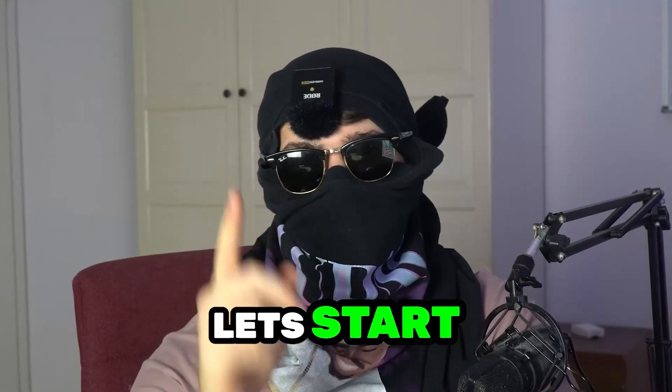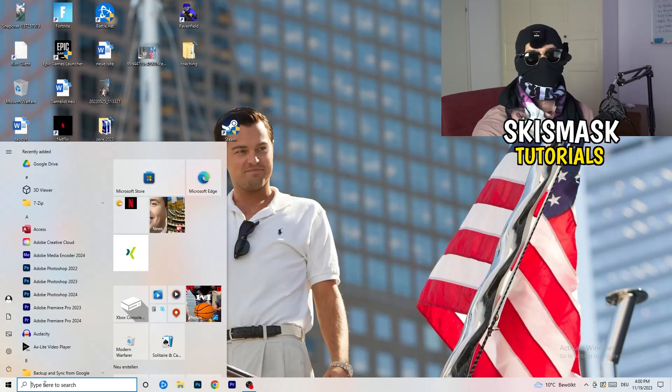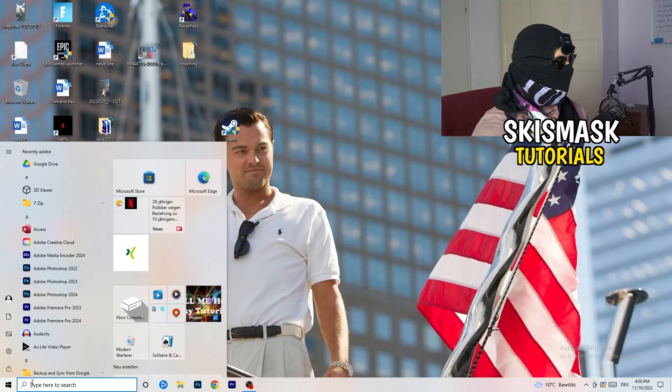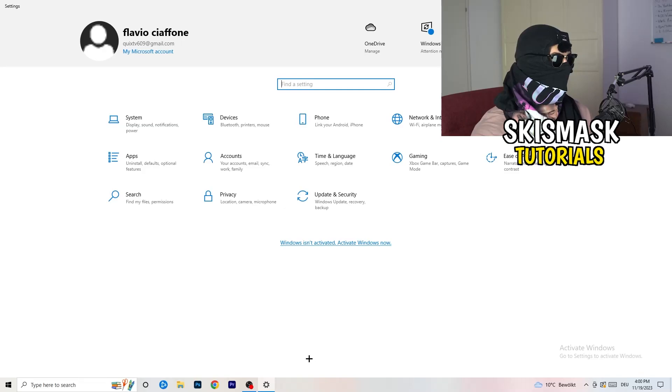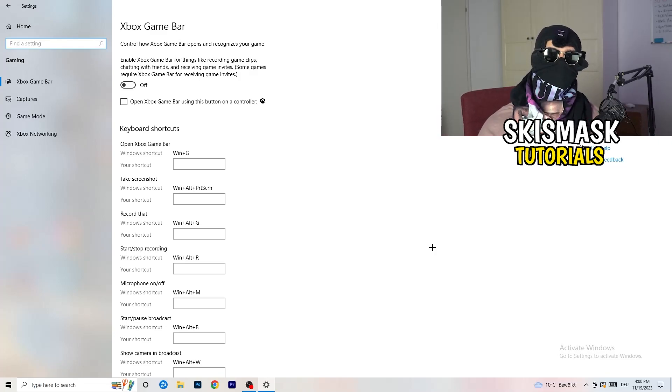The first thing I want you to do is really simple. Go to the bottom left corner of your screen, right-click, and open Windows Settings — or hit your Windows key and click Settings. Go to Gaming, then click on Xbox Game Bar. You need to turn this off. It causes a lot of trouble, especially on low-end PCs. You don't want anything running in the background that will affect your performance.